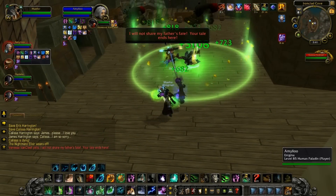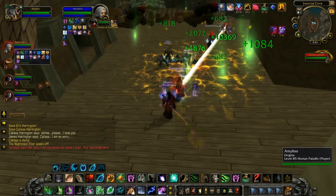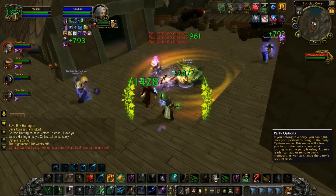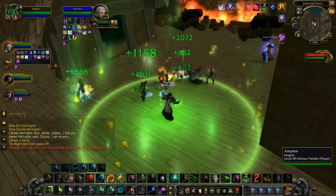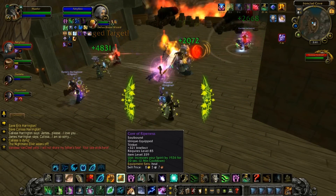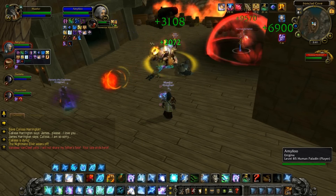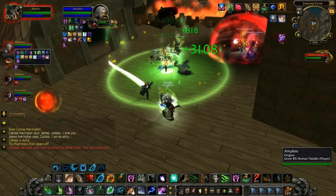The first 50% of this fight is fairly simple. Vanessa will be a tank-and-spank with only a small set of abilities. The first ability is Backlash, a basic rogue shadow step where she will randomly pop up behind a group member and slice at them, placing a debuff that will deal physical damage over a period of 10 seconds. The second ability is Deadly Blades, where she will leap randomly from target to target and damage you for a small amount. The final one is Deflection, which she will randomly cast on herself, increasing her parry chance by 100%, reducing ranged attack hit chance by 100%, and deflecting spells by 100% for 10 seconds.